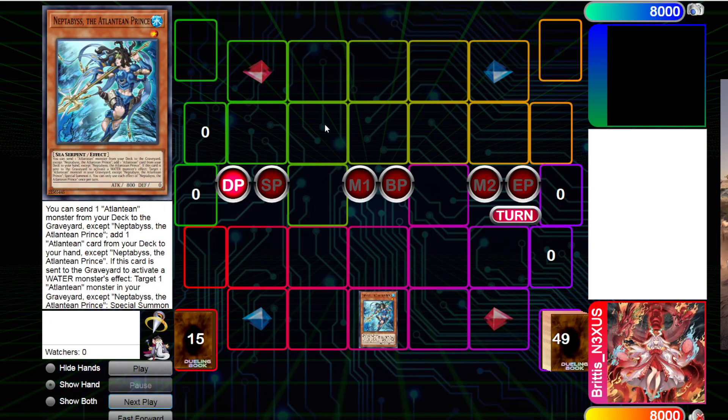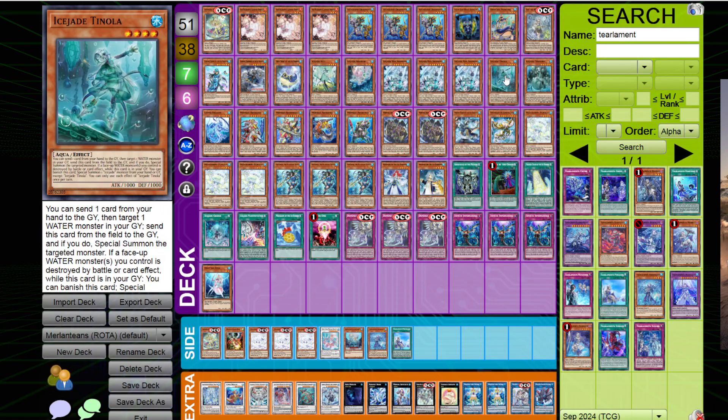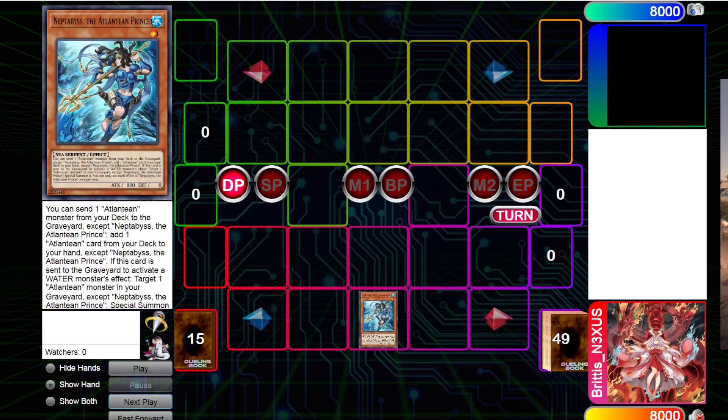I'm going to showcase two combos, and then I'm going to showcase an intricacy that involves the Ice Jade cards, because I feel like the Ice Jade cards are the ones that have been explained the least. Let's begin.